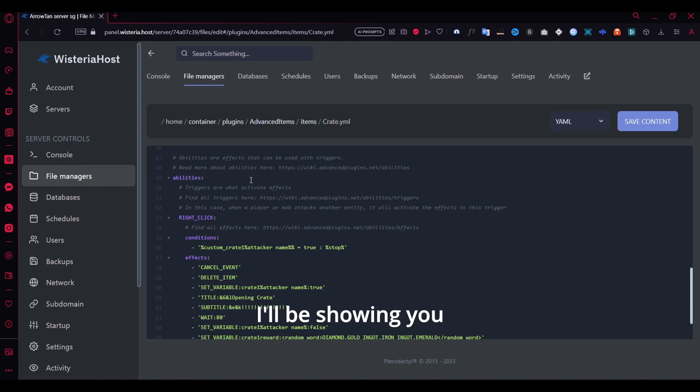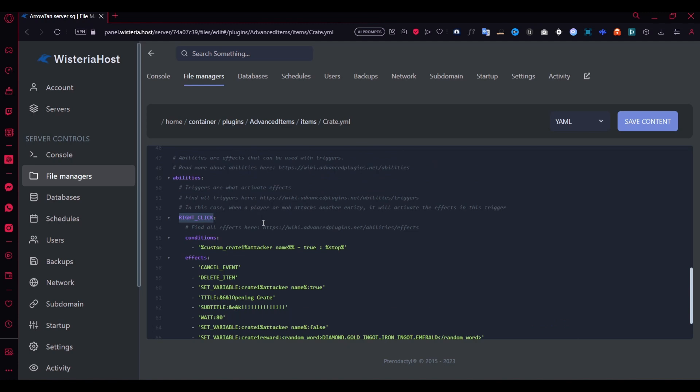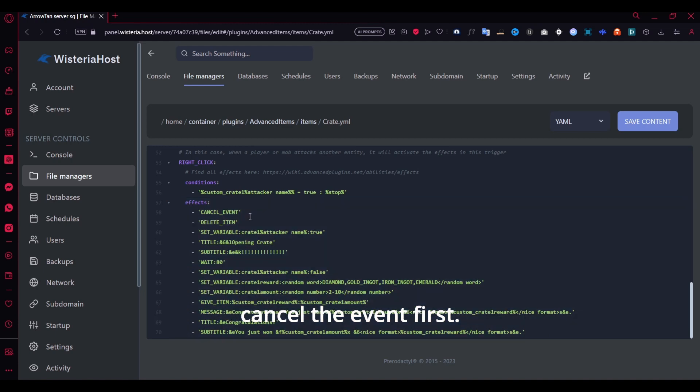You can add triggers — for example, 'right click', so if a player right-clicks the item, the ability fires. There are also conditions, which I'll explain more later. Here are the effects: by default they cancel the event first and then delete the item — basically removing it from your inventory so you can claim the reward. Then there's a set variable, and a title as you can see — they also added a subtitle.